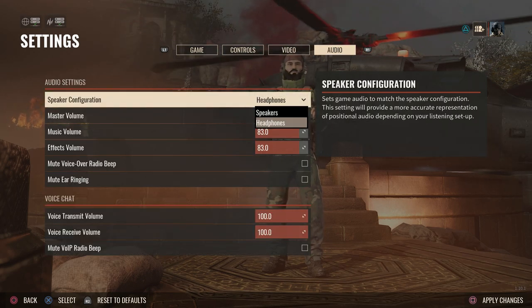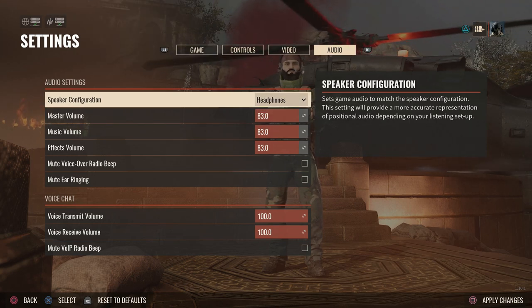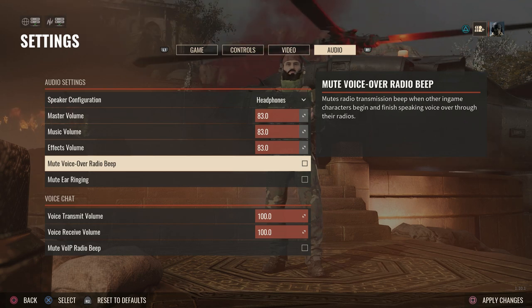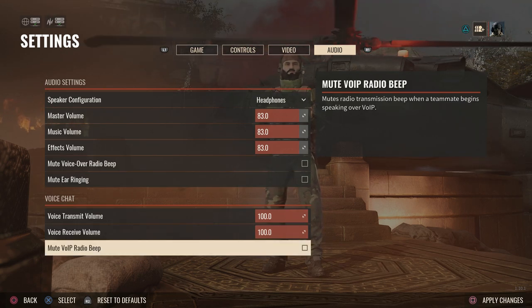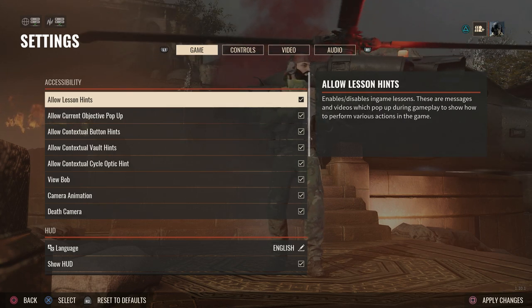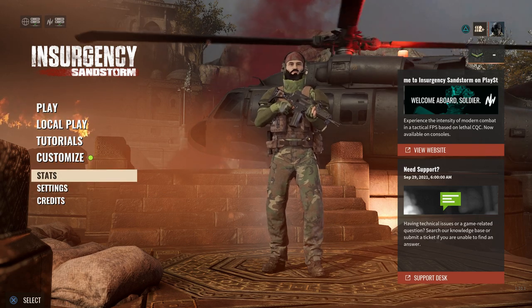Then if we go to audio, by default this is going to be set to speakers. You want to switch this to headphones if you do have a headset. Control your master volumes, mute voice over, radio beeps, mute ear ringing — things like that you can adjust here as well. We'll go ahead and back out; it'll ask if you want to save everything — you'll say yes.